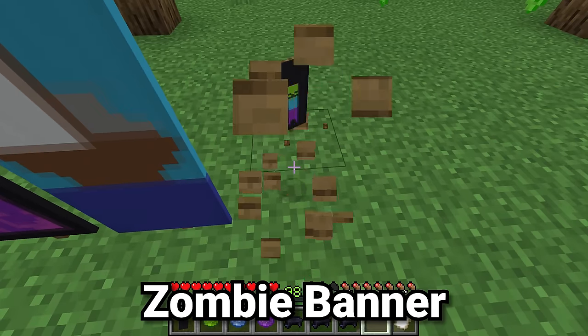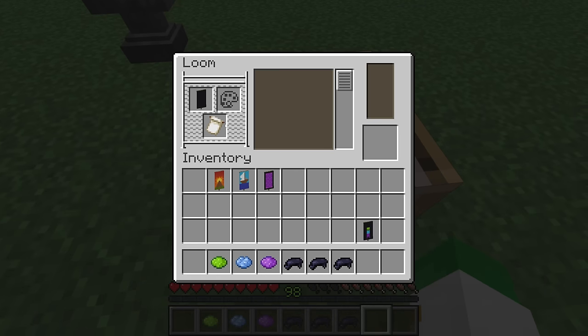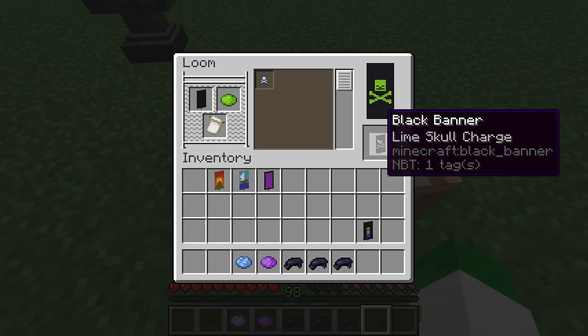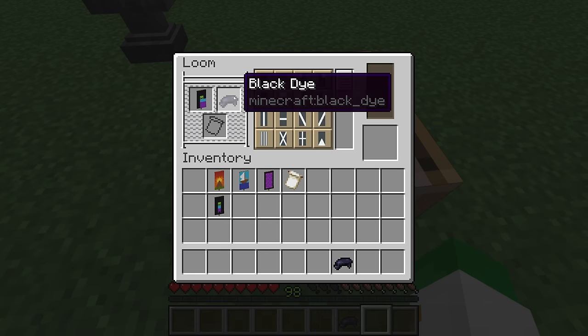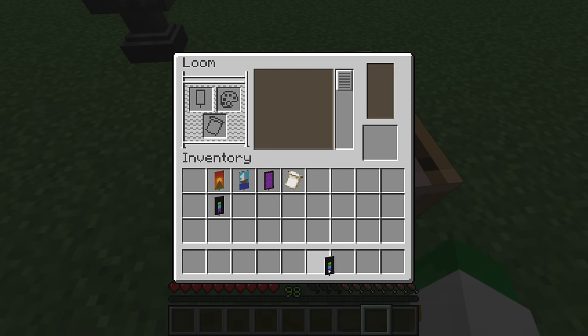Now we're going to make this zombie banner, which uses a banner pattern for added complexity. We start with a black banner with a lime skull charge — giving us the green face. Next we add a light blue per fess inverted, then a purple base with the bottom third of the banner being purple, forming the pants and shirt of the zombie. To get rid of some extra visual noise, we add a black pale Dexter and a black pale Sinister to clean up the edges, then finish with a black base indented to give the illusion of two legs, completing the zombie look.